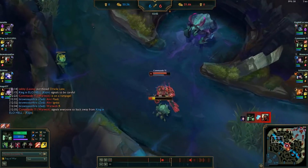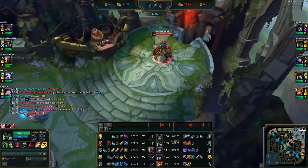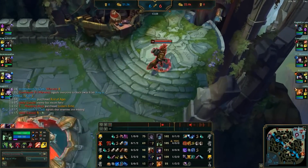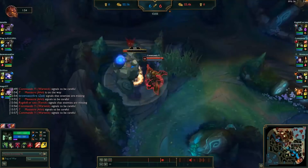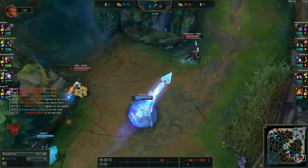Afterwards, we secure the Scuttlecrab in the topside river, take a red buff, and recall to base to buy some more items. We complete our jungle item and boots, and buy another control ward as we intend to do dragon again. We take our blue buff, then start securing vision on the bottom side of the map, looking for a gank.